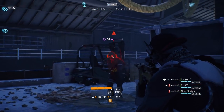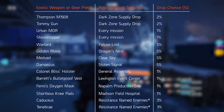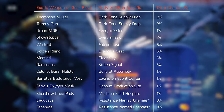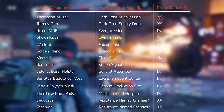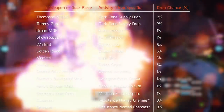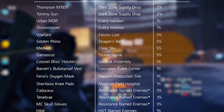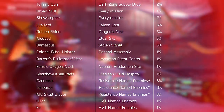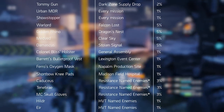Certain missions have higher drop chances for specific exotics. The Urban MDR and Showstopper each have a 1% drop chance from every mission. The Warlord, Golden Rhino, Medved, and Damascus respectively have a 5% drop chance from Falcon Lost, Dragon's Nest, Clear Sky, and Stolen Signal. Bliss's Holster from General Assembly, Bear's Bulletproof Vest from Lexington Event Center, Pharaoh's Oxygen Mask from Napalm Production Site, and the Shortbow Knee Pads from Medicine Field Hospital all have a 1% chance from their corresponding missions. The Caduceus, Tenebrae, and MC Skull Gloves have a 3% drop chance from resistance named enemies and drone couriers. The Healer and Air submachine guns each have a 1% drop chance from HVT named enemies.